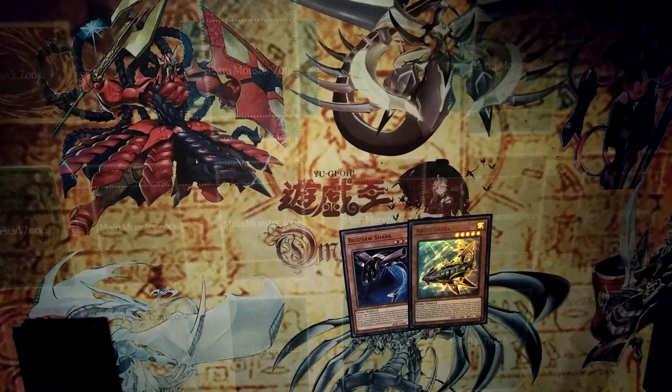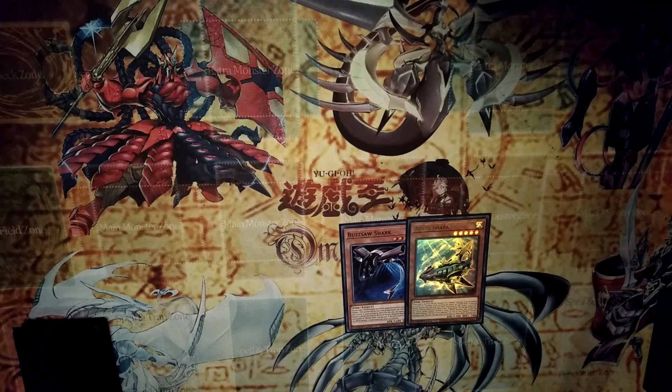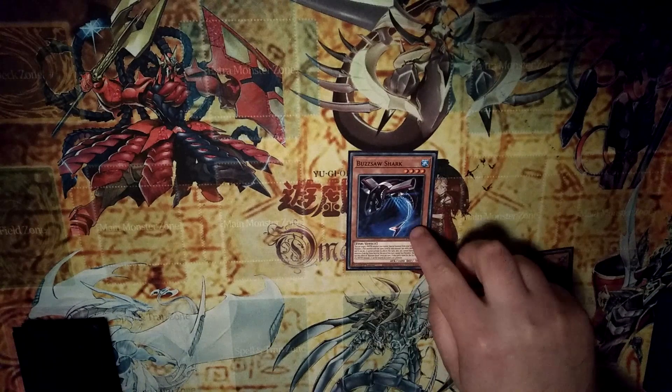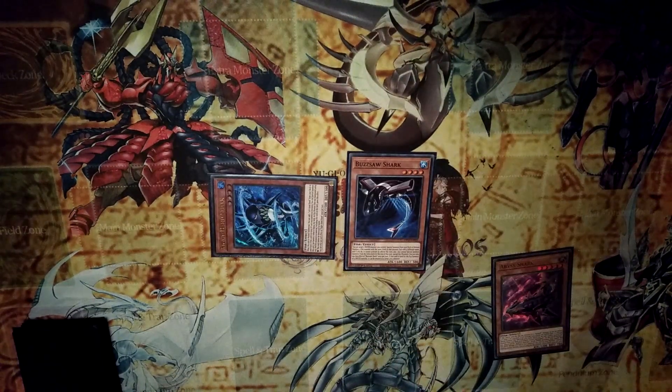So we just need two cards: you need Poshershark and Abysshark, or any way to access them. We're going to normal summon Poshershark and activate its effect targeting itself. Because we can summon any fish-type monster, in this case we summon Right-Hand Shark in defense.